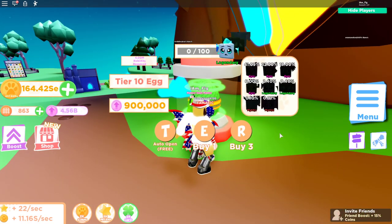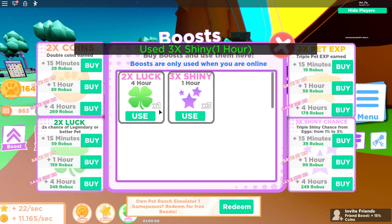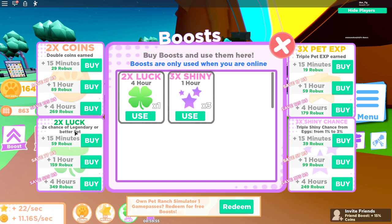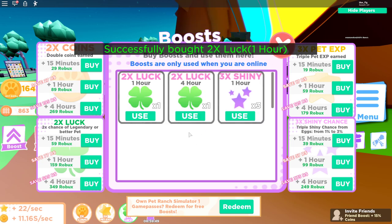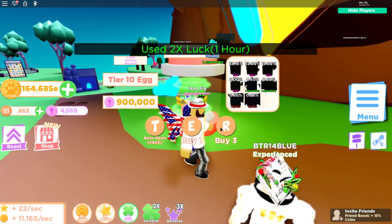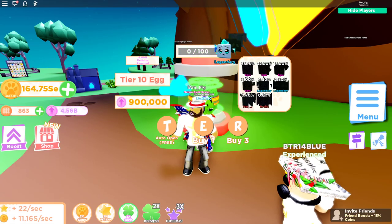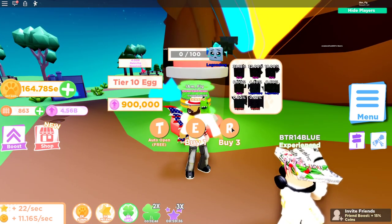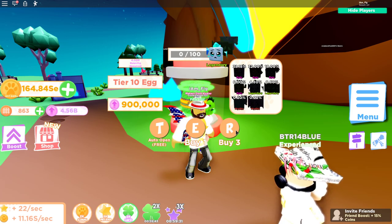Let's go over here to the boost. I do have a shiny one-hour boost — I have four of those — so I'm going to go ahead and use one of those and then use a luck one. I'll use just an hour one for now, so I have an hour of double luck. Let's see what I can get in this egg and hopefully get at least one of these mythics, hopefully both if we're lucky.